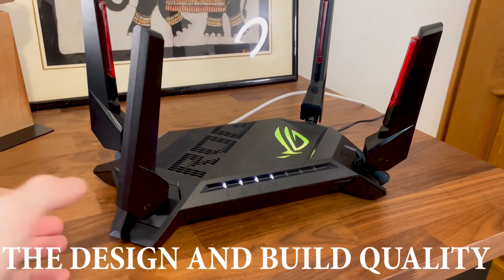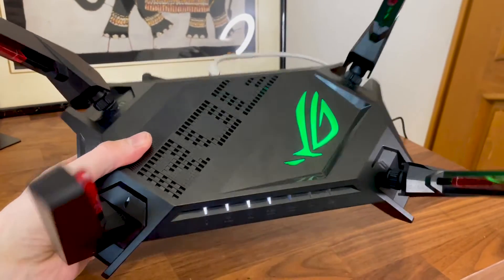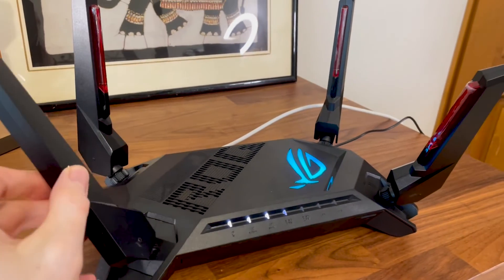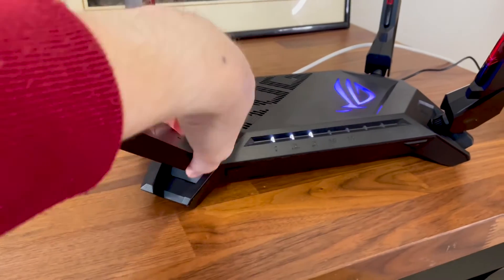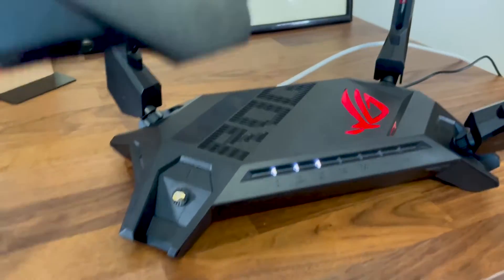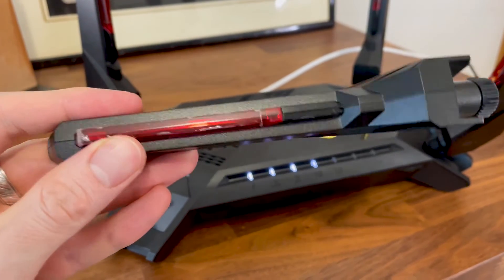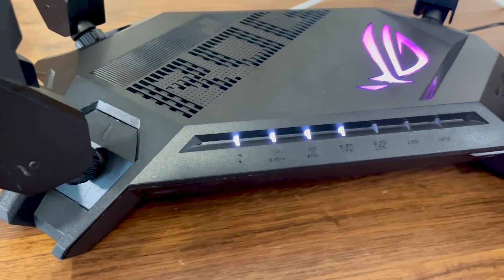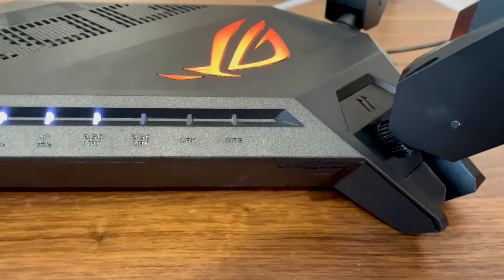The GT-AX6000 is one of the largest wireless routers I have tested so far, and it's not just the footprint that matters, because the way ASUS has positioned the four antennas is far from ideal. The number of times I caught my shirt on one of these antennas is absolutely ridiculous — at least they're removable. That red plastic does not house LEDs; it's just there to serve the gaming aesthetic. On the front, there is an array of LEDs, which remains a superior approach to the single LED found on most Wi-Fi mesh systems.